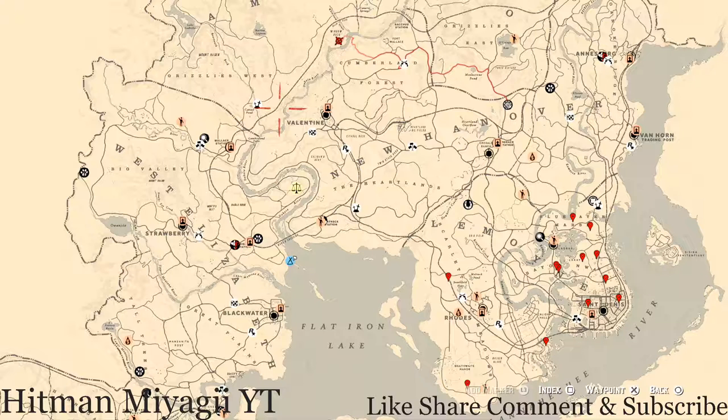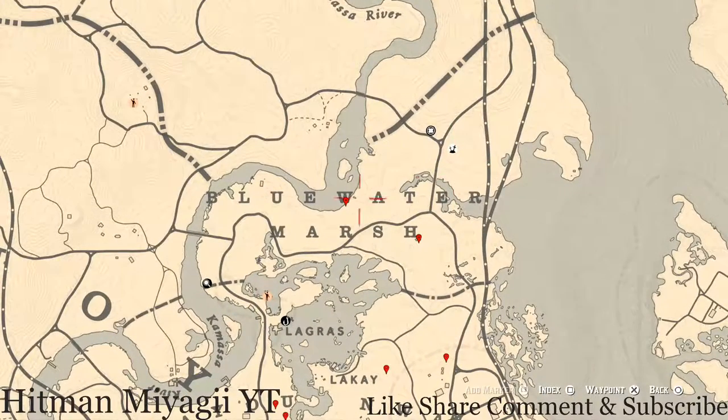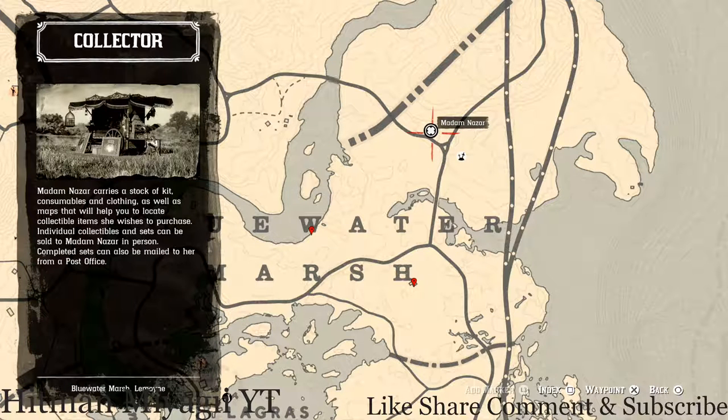First things first is Madame Nazar's location. Today she's down here near this elimination series, right above Blue Water Marsh — right above the word Blue Water Marsh in Blue Water Marsh. She's right here at this location and she will be here until 1 AM, that's Eastern Standard Time, New York time zone, East Coast time zone.